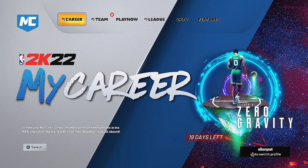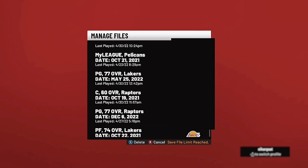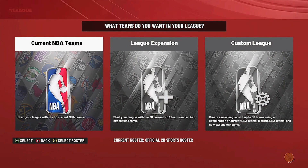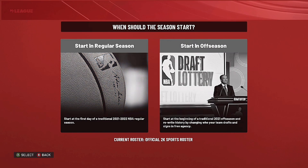You can use these for clips, intros, TikToks, anything. So without any further ado, let's get into the tutorial. All you want to do is go to the main menu, go to My League, and make a My League. Click new My League, current NBA team — that's all you need — current NBA team, start in the regular season.